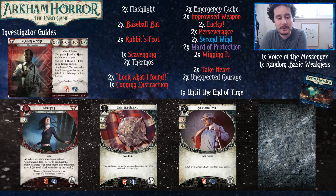Upgraded Lucky is just Lucky but better. And Will to Survive - this might actually be the strongest card we never play. Cards great, especially with Calvin when you're at higher stat values - your stats are very high and you're just going to succeed without having to play the game, which is great.